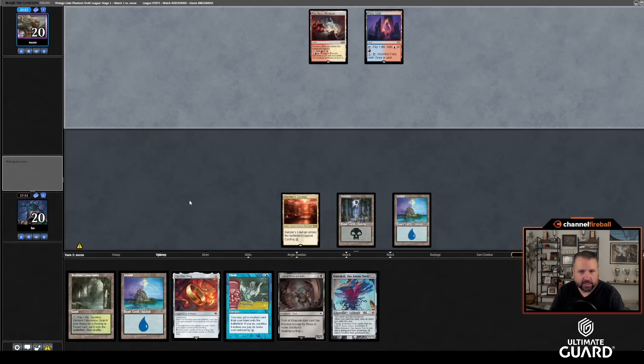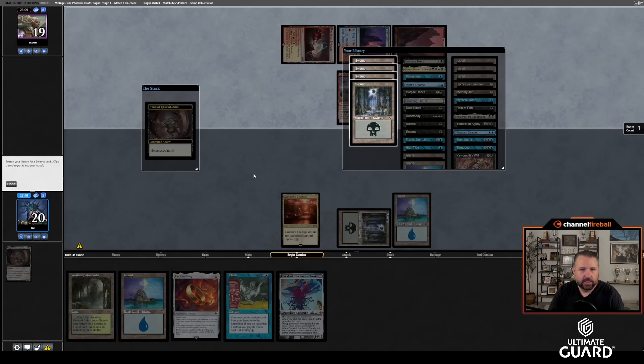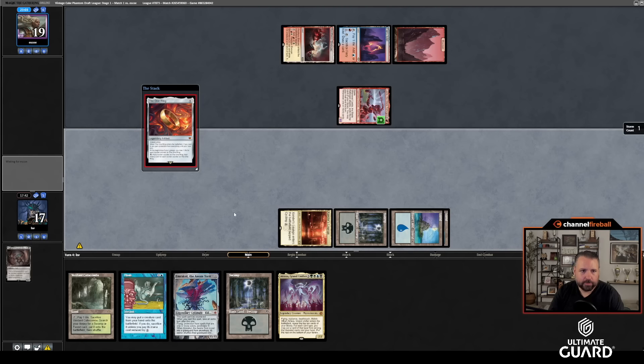Glacial Troll of Khazad-Doom is not really what I'm looking for here — I'll probably keep it in hand. If I draw an animate or something I could use it. If I draw Corpse Dance I have Flash plus Corpse Dance as a play. They played Fiery Islet as their second land — pretty costly. Lalia the Blade Reforged? I'll cycle the Troll now since I've drawn Emrakul — I really don't see a world where I animate the Troll.